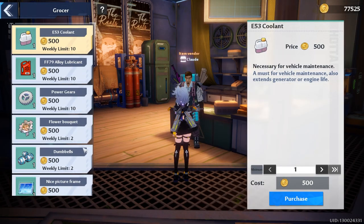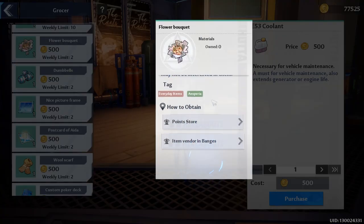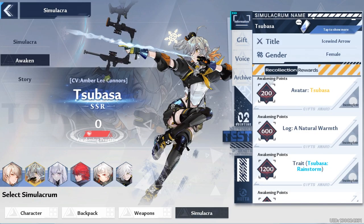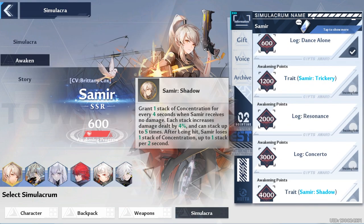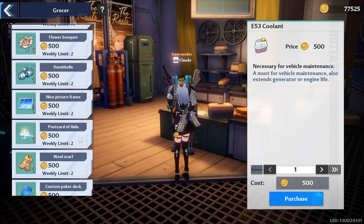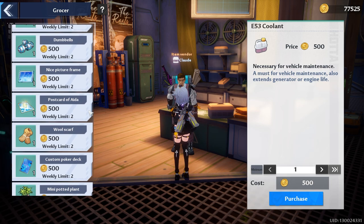The second, and arguably more important, part of his shop is the gifts that he sells. These can of course be used to gift to your Simulacra, getting you closer to awakening their powerful Simulacra traits. As gift sources are rather scarce outside of the commissary store as well as a few other places, it is especially important that you're buying these each week to push towards those powerful Simulacra traits. Clearing out his shop each week is only going to set you back about 30,000 gold, so a couple runs on the space-time domain and you should be fine to afford everything he has to offer.